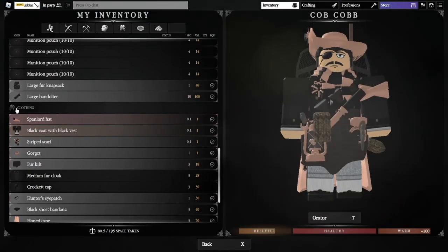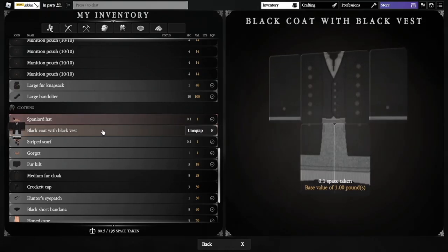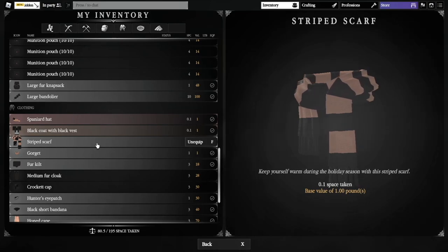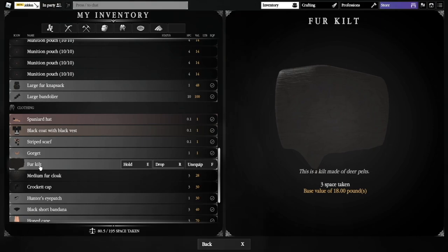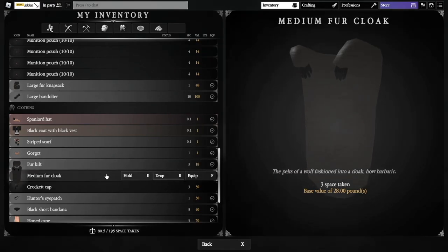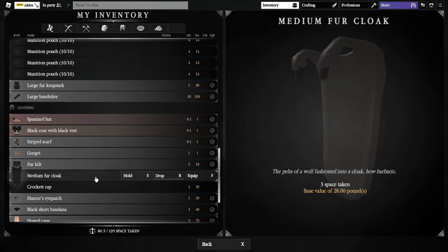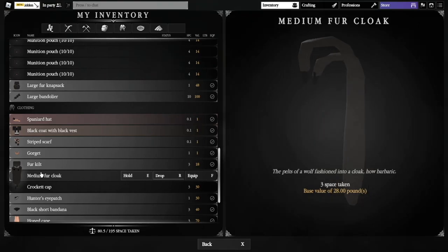Then we've got cosmetic items. The Spaniard Hat is a Ducat item. Black Coat with Black Vest is a Halloween Ducat item. Striped Scarf is a Ducat item. Gorget is a Ducat item. Kilt is a pretty early item — just a kilt you can make at any leatherworking station. Medium Fur Cloak is an expert level leatherworking craft made out of a wolf, and it gives the same warmth as bear cloaks.